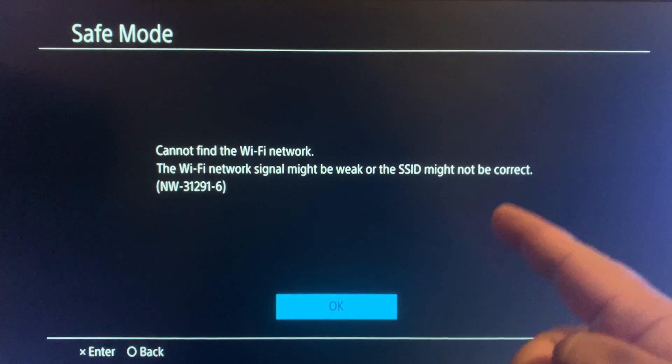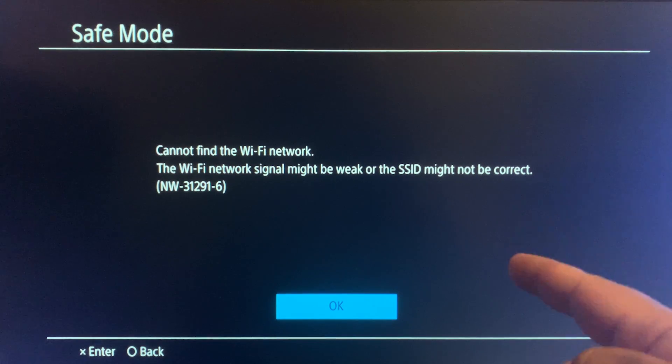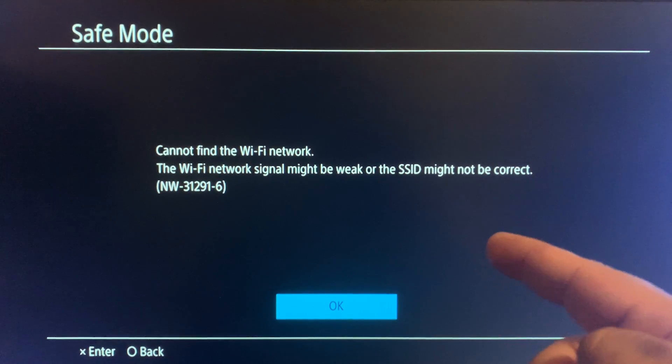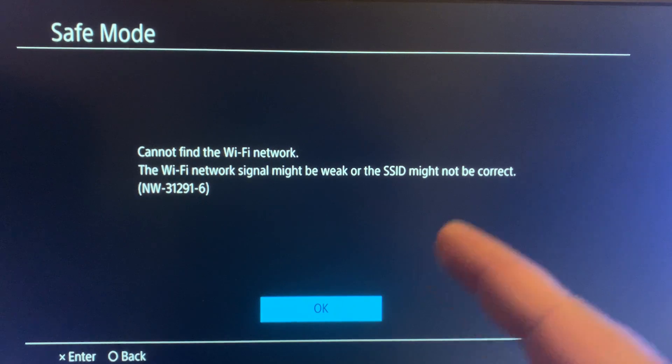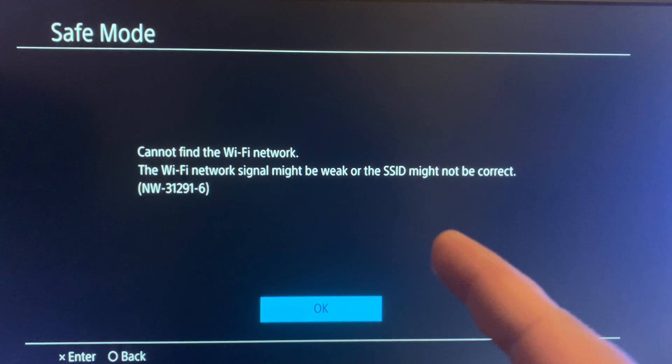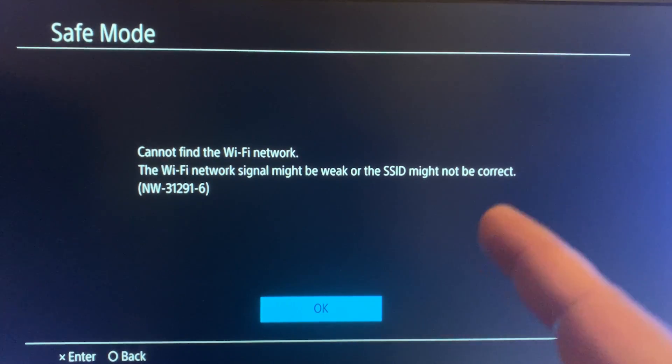If you're using Wi-Fi and it works fine, go ahead and continue. But if you get a message like 'Cannot find a Wi-Fi network', or it's asking you to use a LAN cable to continue, I'm going to show you a different method: using a LAN cable to connect your PS4 to your internet router. This will download the update much faster and prevent the possibility of it getting corrupted.